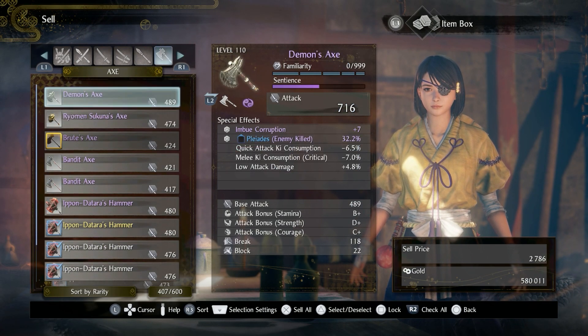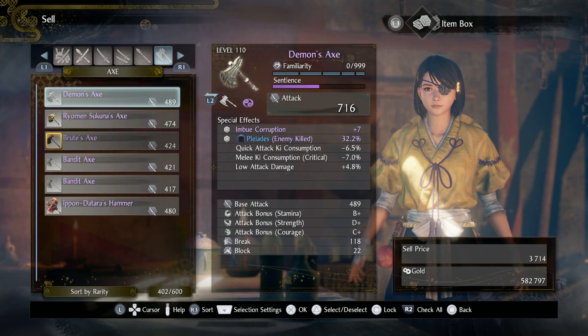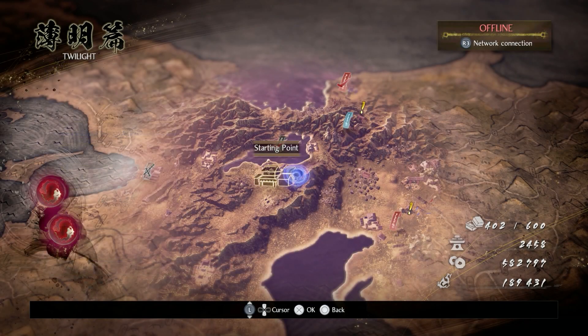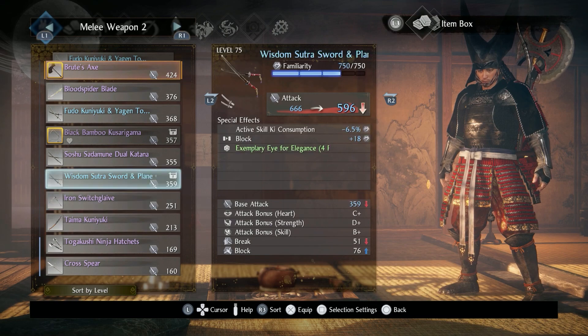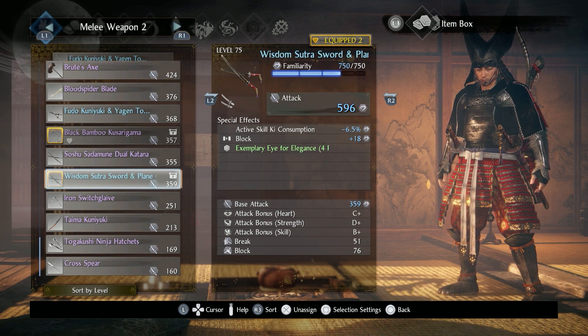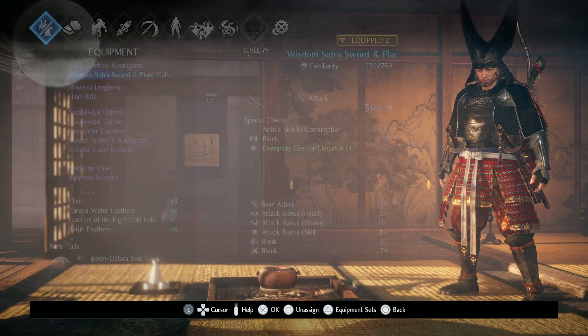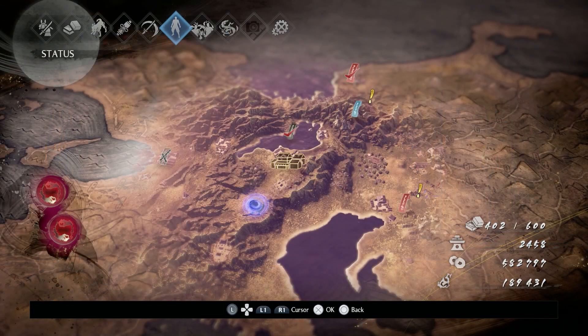I'll keep the Ipondatras one and I'll keep this Demon's Axe here. Something cool — I actually discovered that I wasn't an idiot and I did lock this Wisdom Sutra. I thought I hadn't, so I'm going to put that back on. Now our T-Utensile Rate went from 19.5% to 24.5%, which is kind of crazy.